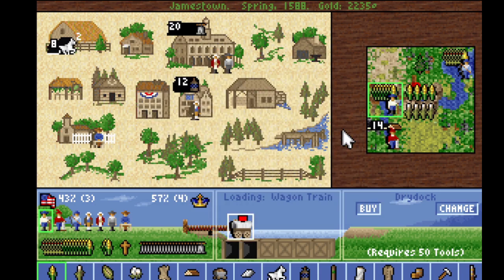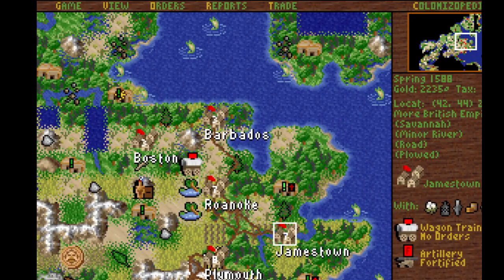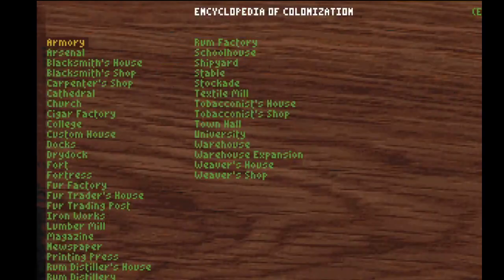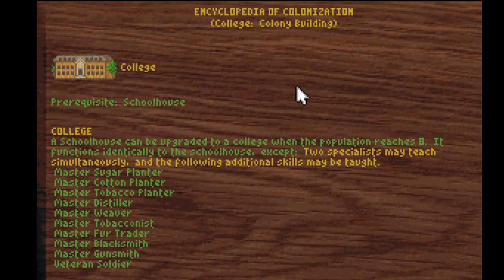I think the reason for this is, if I want to build a college, I need eight people and I only have seven. Let me check — I almost never do this, but read the manual. Needs eight people. How annoying.